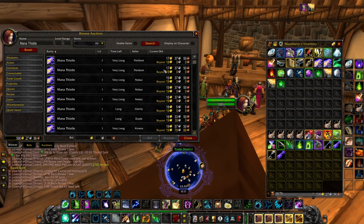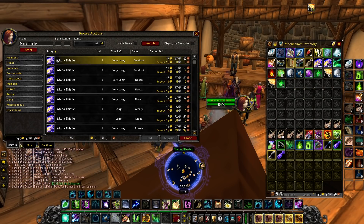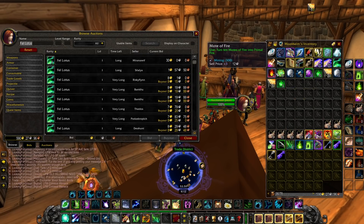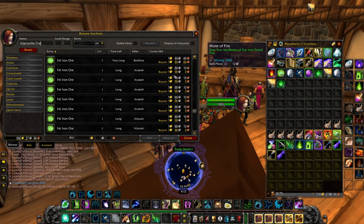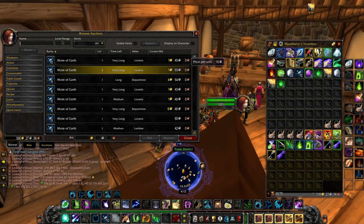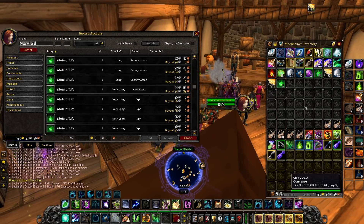Here we are at the Auction House checking out the total results from 1 hour of farming. We made 720 Gold from Mana Thistles, as we got 40 of them going for 18 gold each. I'm not going to count everything else on screen, but I've already used a calculator - you can pause the video to check the prices yourself. We actually made 899 Gold from 1 hour of farming, which is absolutely absurd. I have a feeling these Mana Thistles will keep their value and maybe even go up over time.